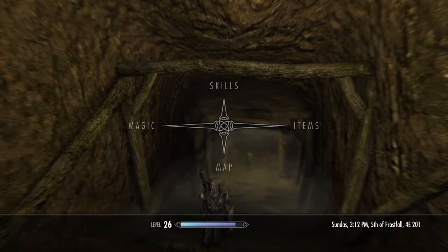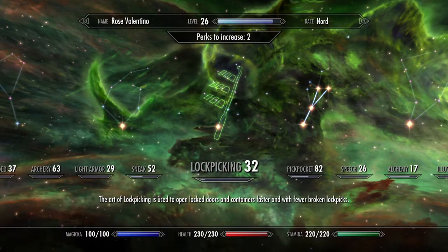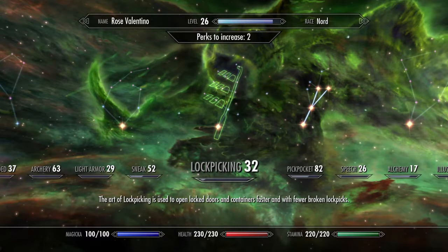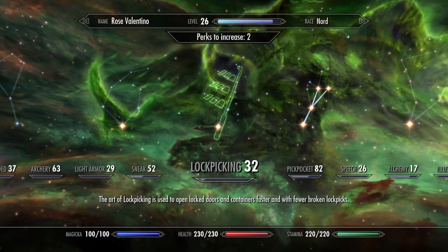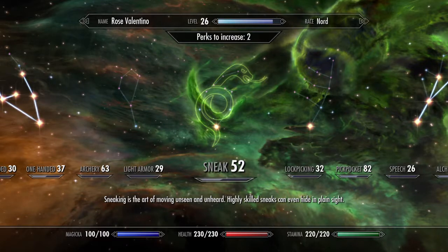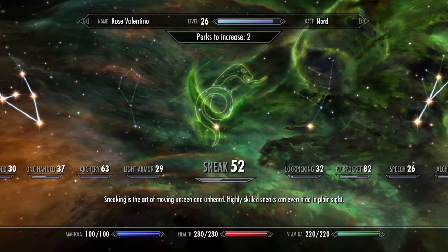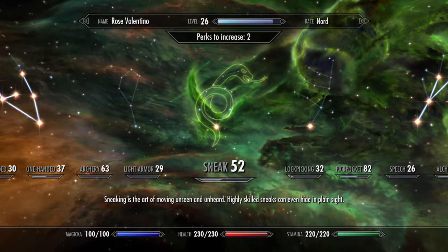This is a pretty good way to get your skill up. Sneak takes a while to level - that's why every time you see somebody do a let's play, their sneak is usually around 30 to 40. I got mine up to 52. I started this method at 47 when I discovered this area. I do know about the Greybeard sneak level-up, but that seems annoying and risky, so I'm going to show you this one instead.